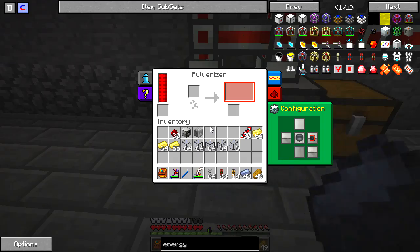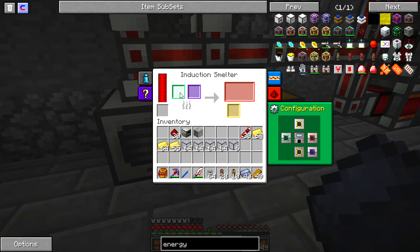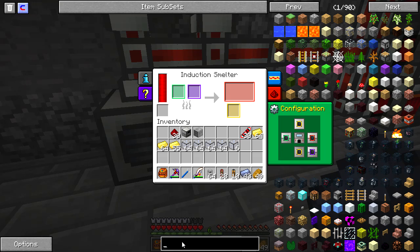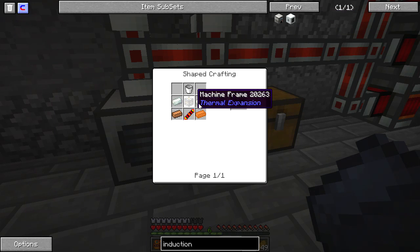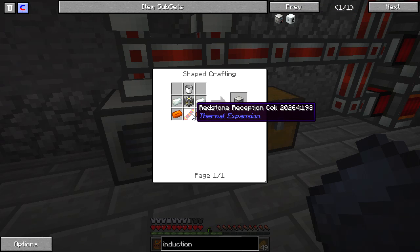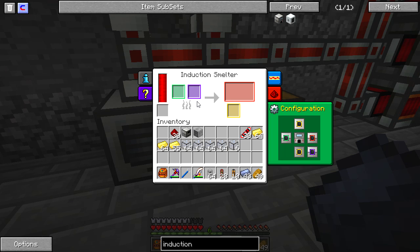First I made a Pulverizer — we've seen those before. And then I made a new device called an Induction Smelter. The Induction Smelter recipe is very similar to most of the rest of the machines in the Thermal Expansion pack: a machine frame, a reception coil, in this case some Invar ingots. However, this is a little different in what it can do.